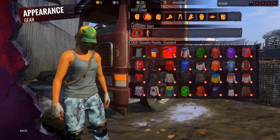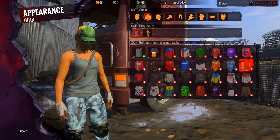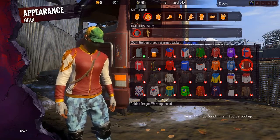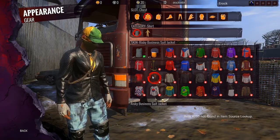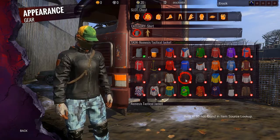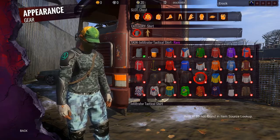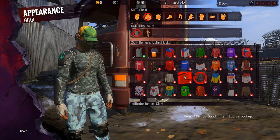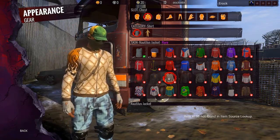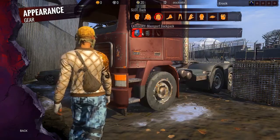Moving on to jackets — I'm not exactly sure all of them included in this crate. I want to say the Golden Dragon warm-up jacket is a part of it, but I could be completely wrong, so don't take my word on that one. For sure we have the Risky Business suit, the Nautilus jacket, the Nemesis tactical jacket, and the Infiltrator tactical shirt. I actually really like this one the most — it kind of reminds me of a snakeskin look.